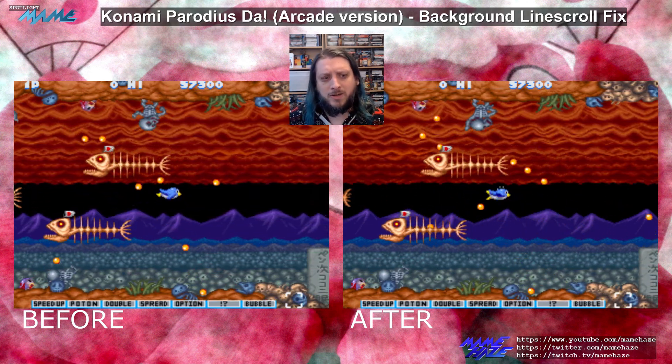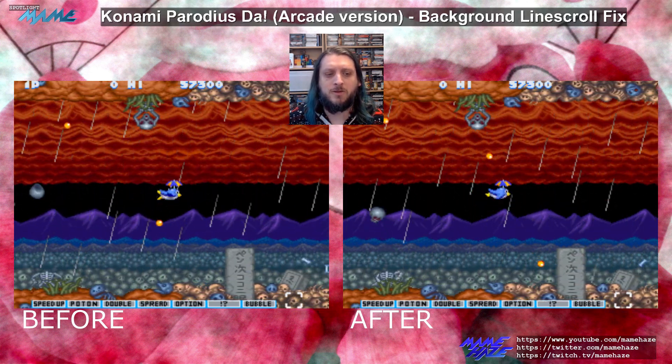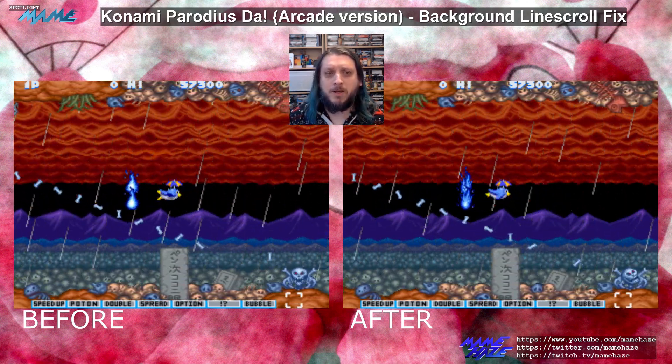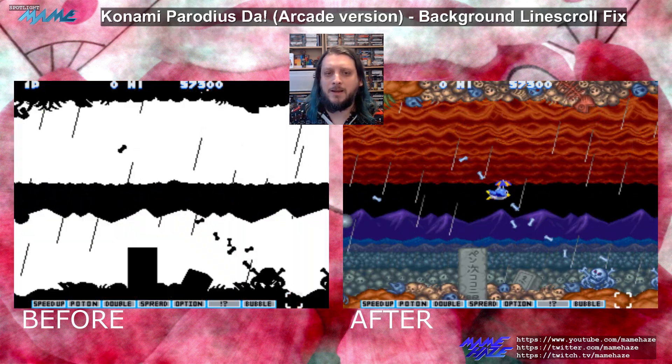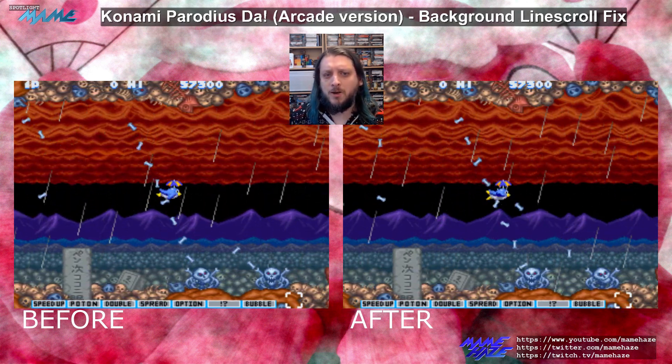It was with those extra opcodes that the bug was found and fixed by Hap, allowing the roz scroll data tables to be correctly populated. At the same time, a number of timing tweaks were made to attempt to bring the CPU speed closer to that of the real device, which is why the videos you're seeing don't quite sync up perfectly either.